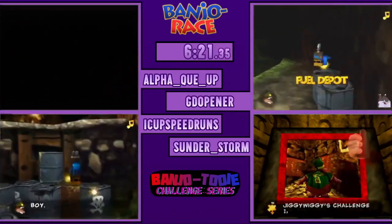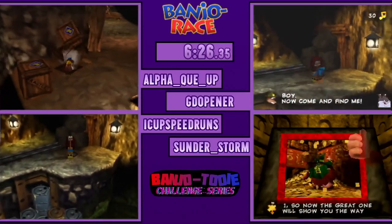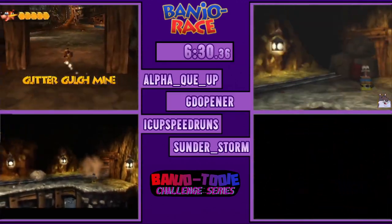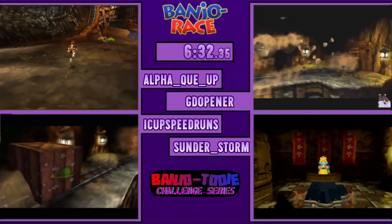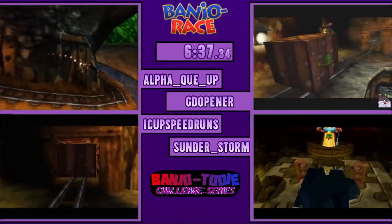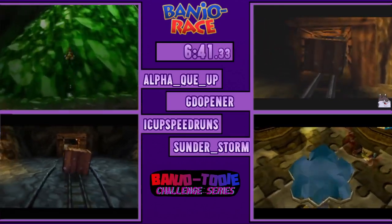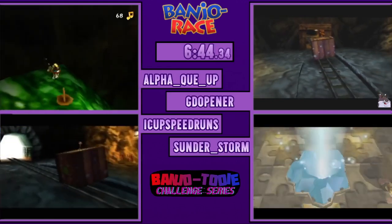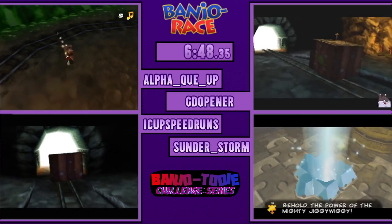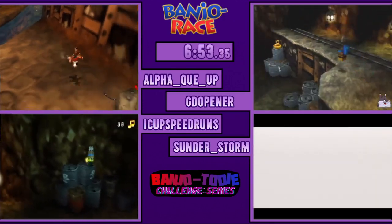DCW is the way to go in my opinion. Because the only collectible these guys need in JRL is that honeycomb on top of the pipe, which is on the surface. And they can DCW straight towards Terry, like Cookie Crumble mentioned. That skips all of the climbing the mountain in TDL, since the one thing they need to do in TDL is collect that Terry Jiggy.